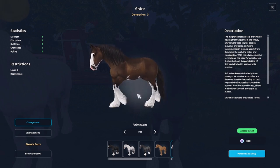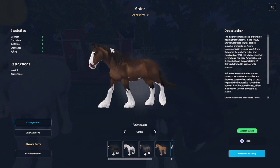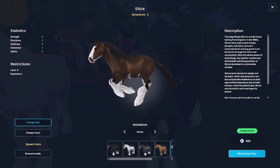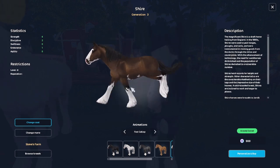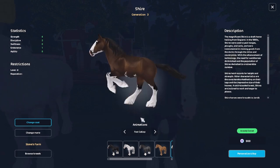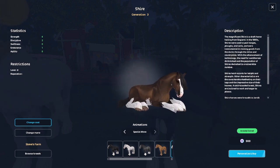Here are their gaits — here's the trot and then the canter. I love the head bouncing, it's so cute, and all the animations. Here's the gallop and then the fast gallop. And here's their special move — they can lay you down, sit, and then they get right back up.